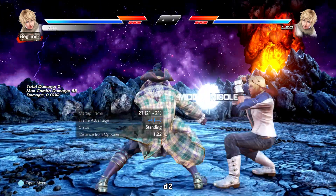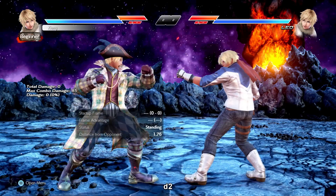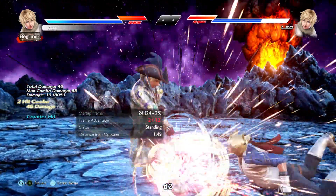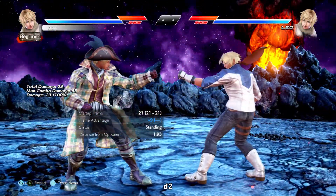Down 2 is an i21 power mid, plus 4 on block, plus 6 on hit. Knockdown on counter hit for a free grounded follow-up. This is a primary block pressure tool so you'll see it a lot.